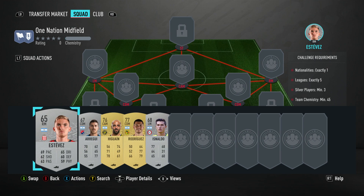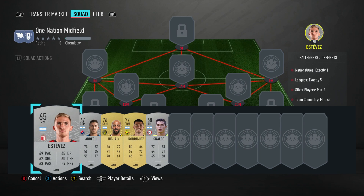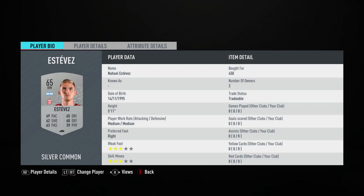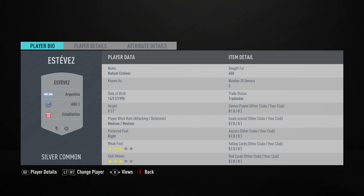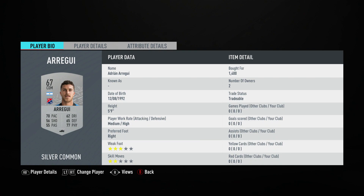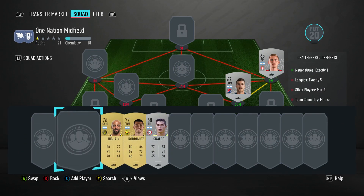It's about 4,200 - you can probably get it a bit cheaper if you don't buy them now and actually bid on them. The right midfielder is Nahuel Estevez at around 450 coins, plays for Estudiantes in the Argentinian first league and is Argentinian. The central defensive midfielder on the right is Adrian Arregui at around 1,400 coins, plays for Independiente Medellín in the Colombian first league and is Argentinian.